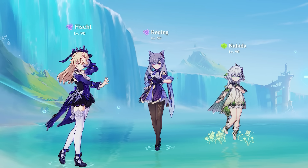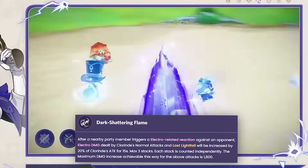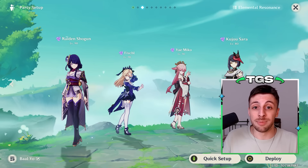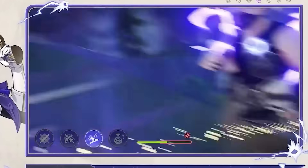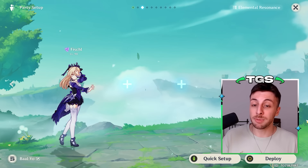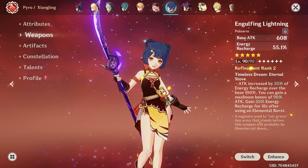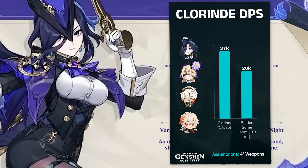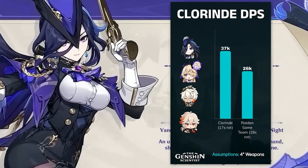In terms of teams, as a baseline, Chloraine doesn't have particular restrictions. Her ascension 1 passive considerably increases her multipliers if any character on the team triggers an electro reaction, and this can stack up to 3 times — it doesn't have to be different reactions, even the same reaction 3 times counts. This means the only teams she can't play in are mono electro teams with 4 electro characters. On the flip side, her short elemental skill uptime of 7.5 seconds restricts her to teams that want to play on short rotations, matching her 16-second cooldown. Characters with longer cooldowns like Xiangling and Sara are kind of impractical with Chloraine.